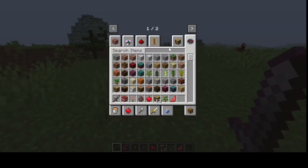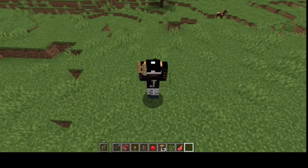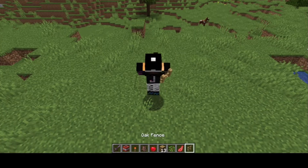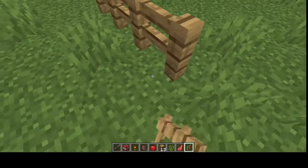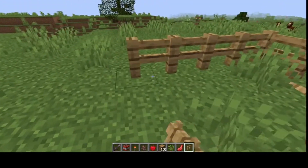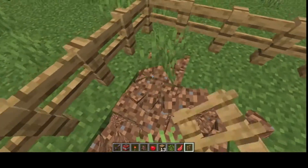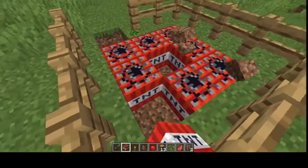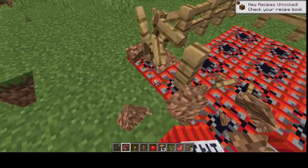Now let's get ourselves a fence and make something. That was an accident — anyway, let's make our own fence. Even the fence breaks with the physics mod — basically anything breaks. It's actually pretty annoying because it's hard to place things and everything just gets in the way.